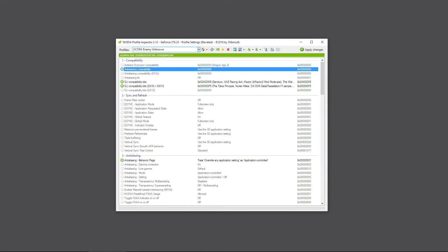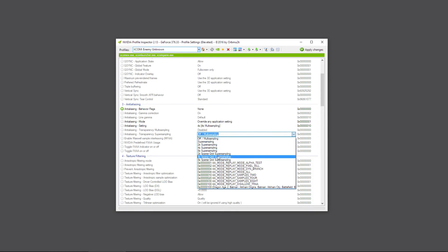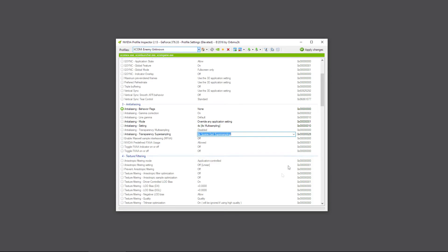With that step done, we'll modify the rest of the settings. First, we need to add the compatibility bit - you're only changing the first handful of numbers, those five right there, and we are changing them to 100C5. That is the compatibility bit for running SGSSAA for the XCOM game. Then scroll down to the anti-aliasing section, change it to None, set the mode to Override, and set the value to 4x. You don't really need it any higher when you're running SGSSAA alongside it.